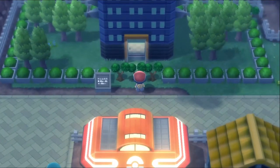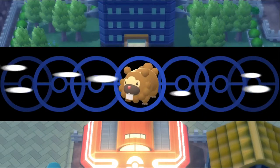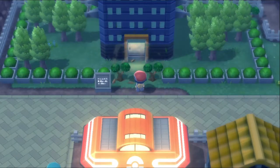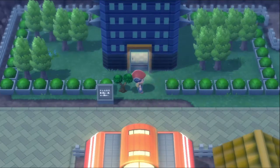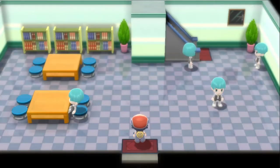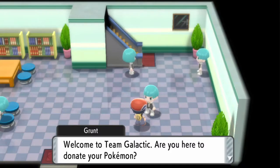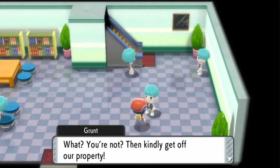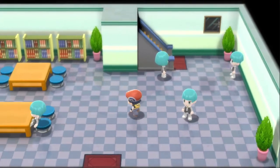We have to go to this building. Bidoof is going to do everything apparently — it's almost like the game devs knew Bidoof was the HM mule. Team Galactic inside says: welcome to Team Galactic — are you here to donate your Pokemon? If not, kindly get off our property.